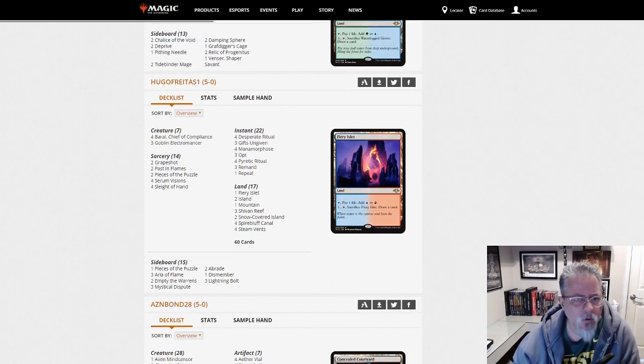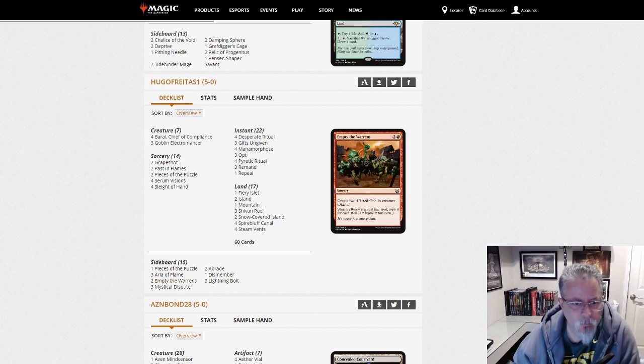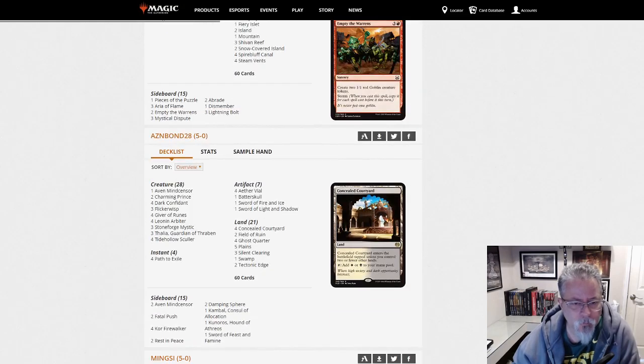Hugo Freitas with Storm. Storm is Storm — this just has Grapeshot main with Empty the Warrens in the side. Grapeshot Storm.